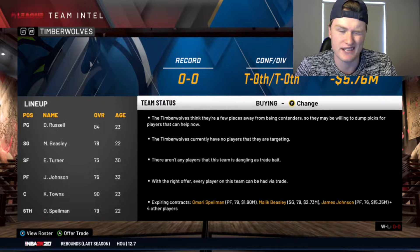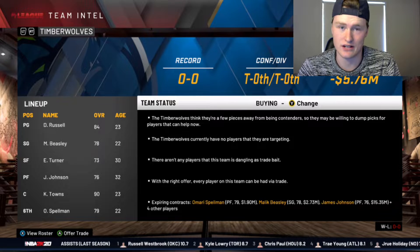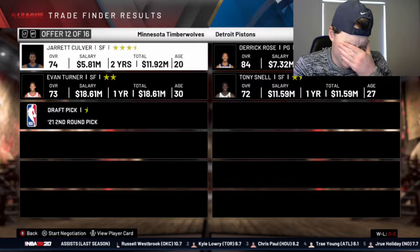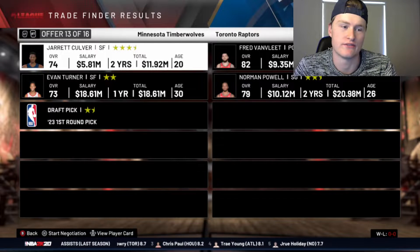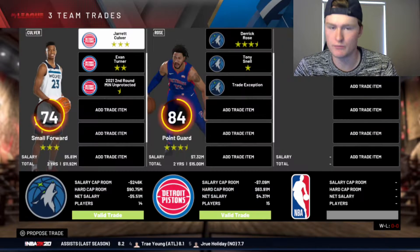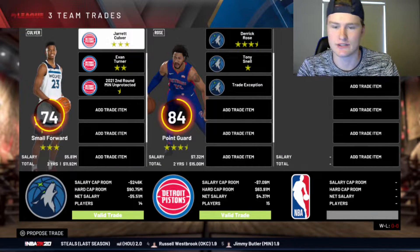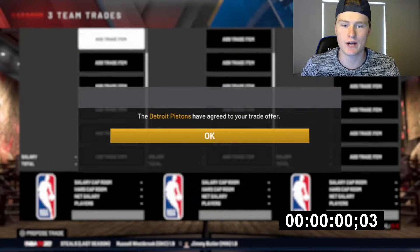I'll try and go after probably Pascal Siakam, because he's normally someone that's not listed as untouchable. So we could probably go after Pascal, or we could just use the trade finder. I did do a little bit of searching and nothing really good came up, no good players. So what we're probably going to start off with is a trade with Derek Rose, who we could move to shooting guard and try and get ourselves some good players. The timer will start once we make this trade, and we'll make it in 3, 2, 1.